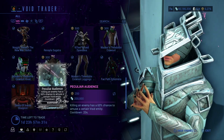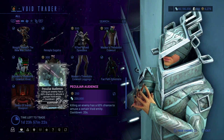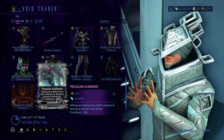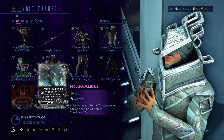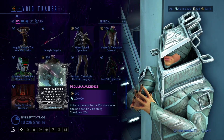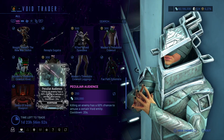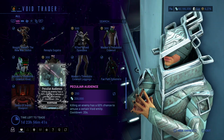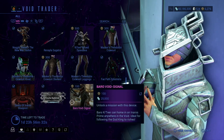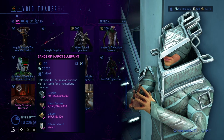We have Sands of Inaros Blueprint. Peculiar Audience. I like that they've started putting Peculiar Mods in here from time to time, because the way you earn the other two Peculiar Mods, they are in a very diluted rotation pool — very watered down arbitrations. That's what they're called. I haven't done an arbitration in a while, so forgive me on that. And Sands of Inaros, as I usually mention, this is how you get normal Inaros. He'll always have this.